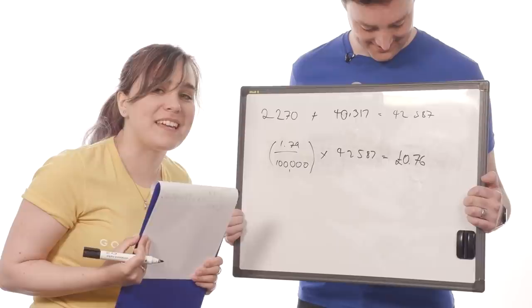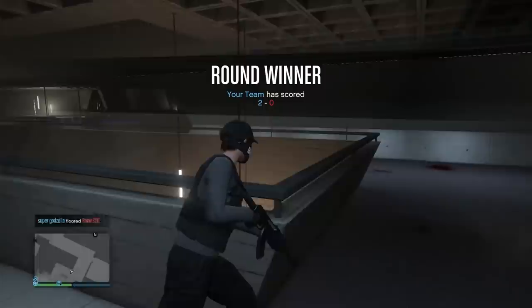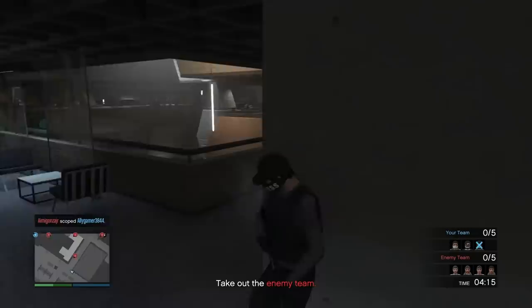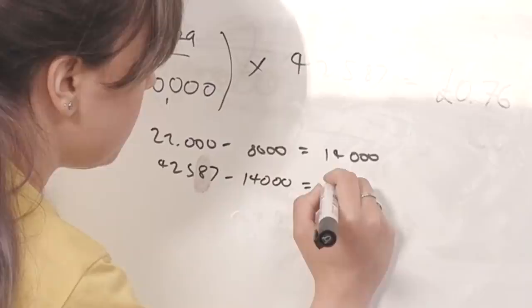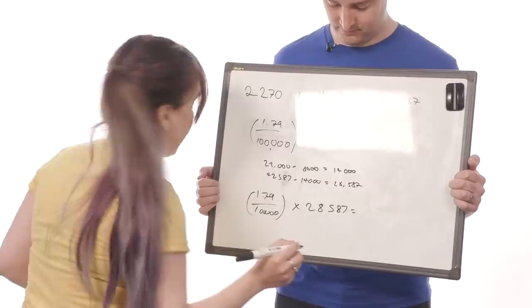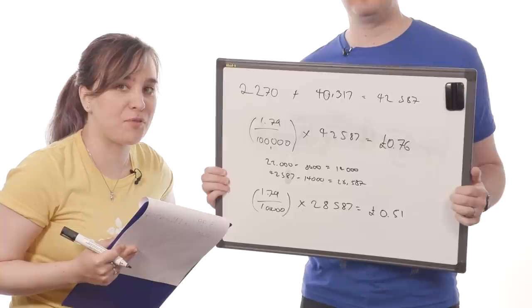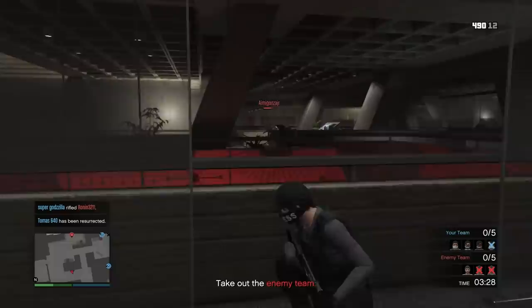My game of Resurrection overran the hour I gave myself, so I only finished one round in the allotted time. Therefore, I'm only awarding myself the $8,000 in-game dollars from the first round rather than the total $22,000 for the full game. So I actually earned $28,587. We then do the same calculation again and we get £0.51.